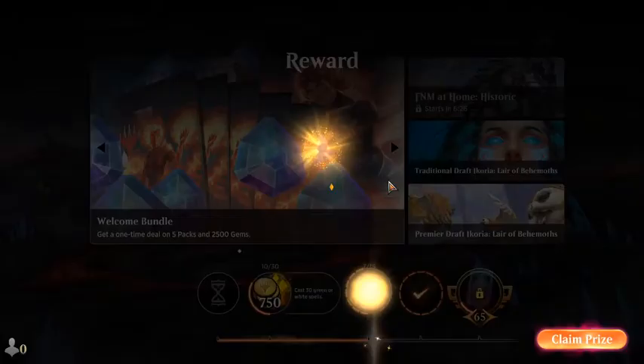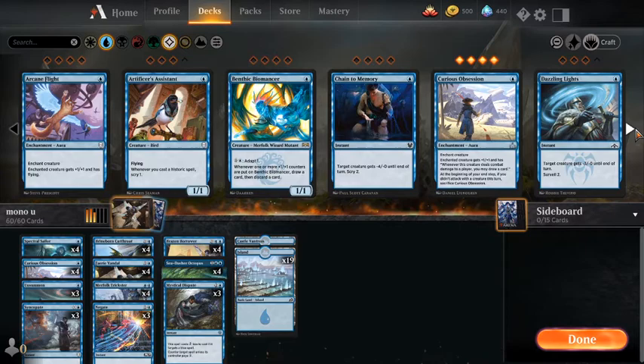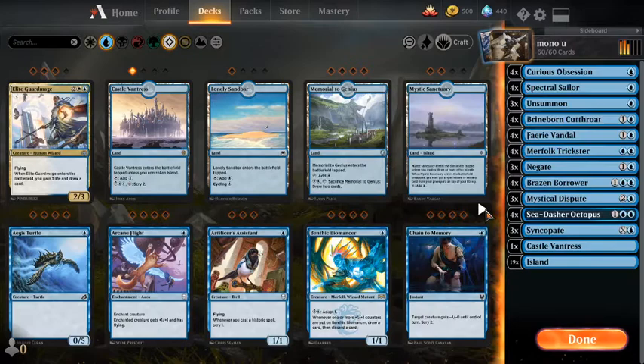If you liked the deck, feel free to stick around — I'm going to brainstorm some things we might want on the sideboard. From what we've seen so far, I think one of our problems is just wanting more counters first. There's no way to not add Mystical Disputes to the board straight from the main.